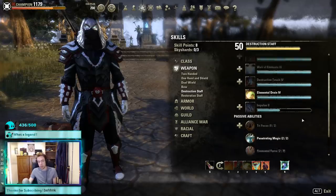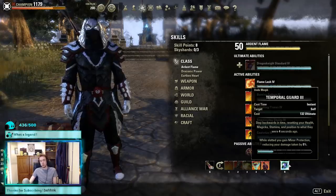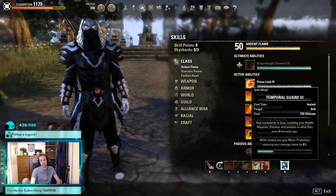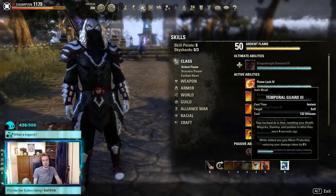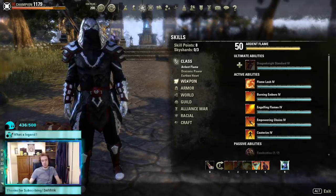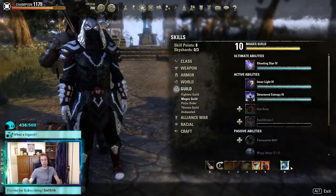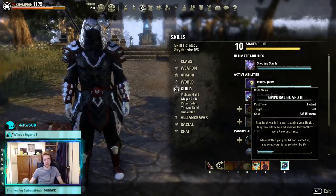The back bar ultimate has changed — we no longer need the banner since we already have 100% major defile uptime from Jorox Bane, so we don't need Standard. We run the Sigil ultimate — Temporal Guard — on the back bar, which is a frost staff giving 8% minor protection. If you don't want to run this, the next best option solo is Shooting Star, which gives a bit more magicka and another burst ultimate choice. But Temporal Guard is definitely your best back bar ultimate for this build.